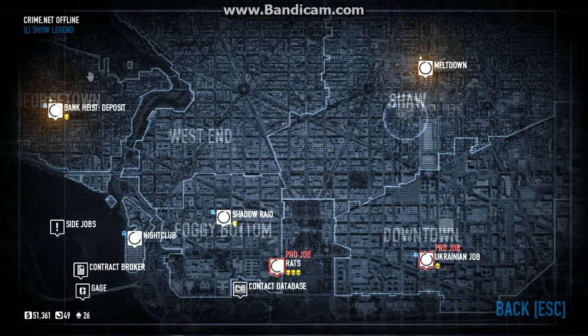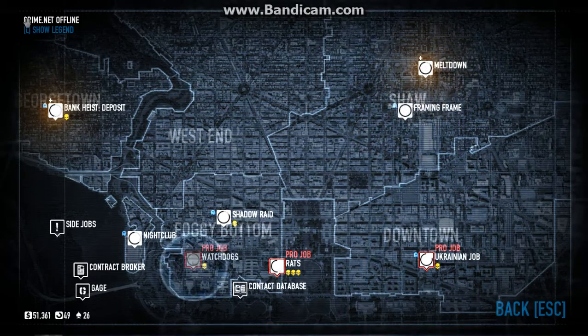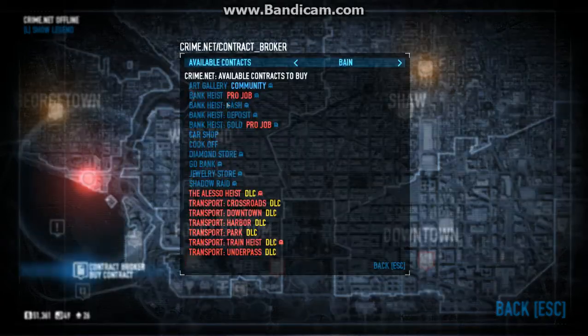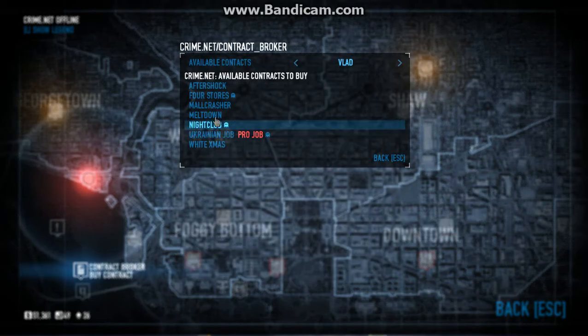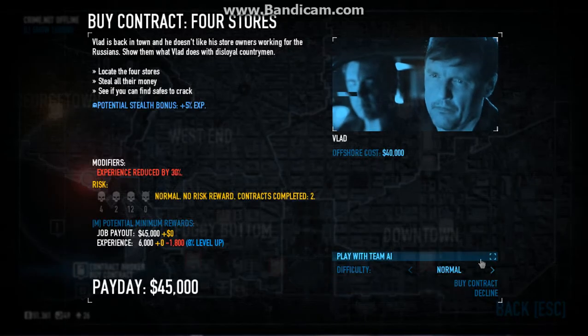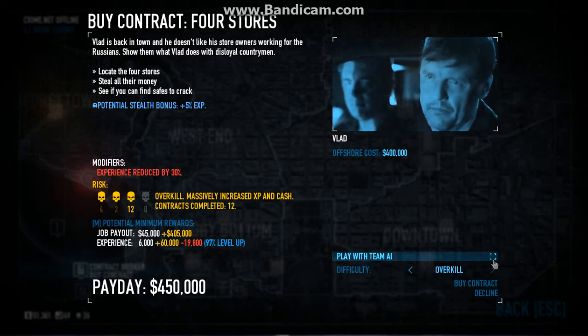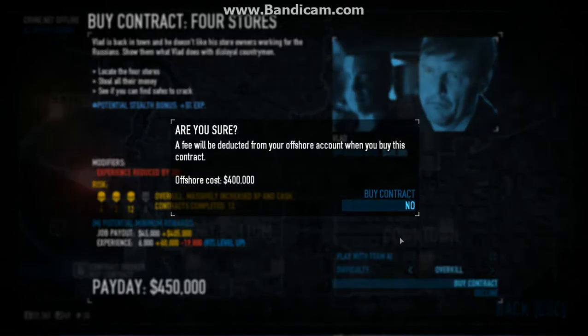I had to get a lot of money in Payday 2 very fast. You get a Crime Net offline, contract broker, buy four stores, put it on Overkill, play with TMI, turn that off, turn that off, and then buy contracts.